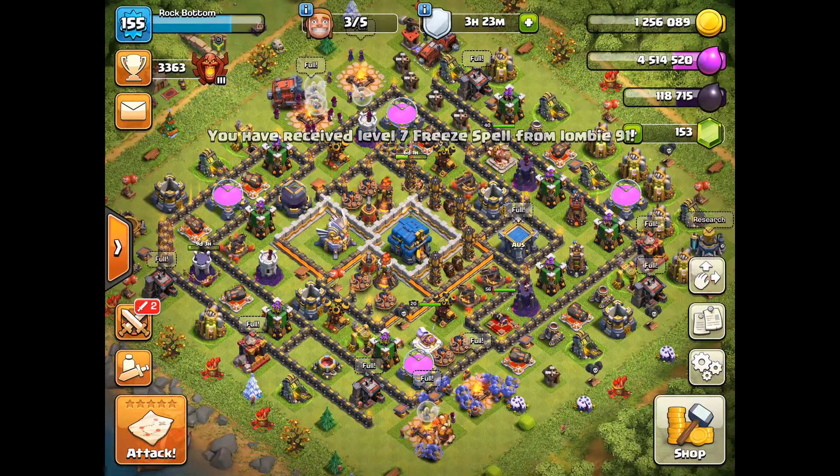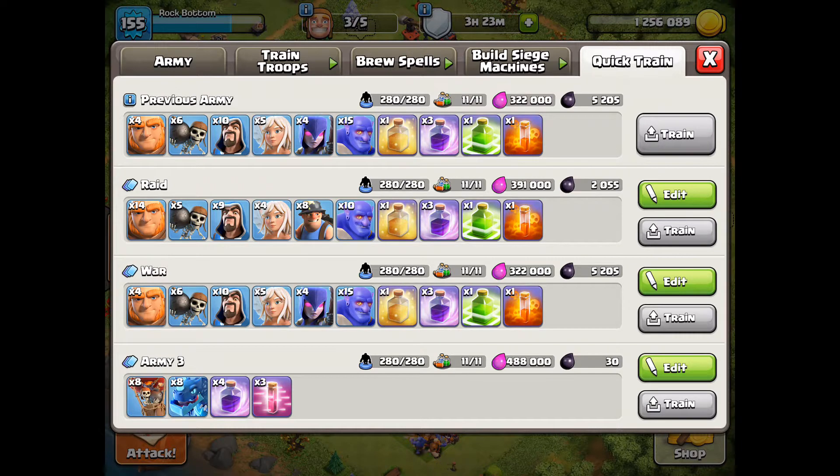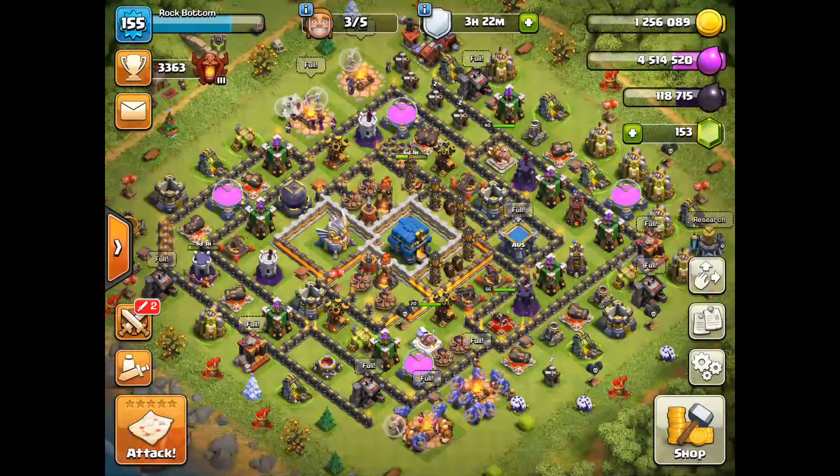We're currently in war and I'm about to do a war attack very soon, but first I wanted to show you the differences between your raid army versus your war army. As you can see, I've got all my different army types. My raid army is a mix of bowlers and miners, my war army is bowlers and witches with a couple of giants, and my air army is the newly upgraded electro dragons and balloons.